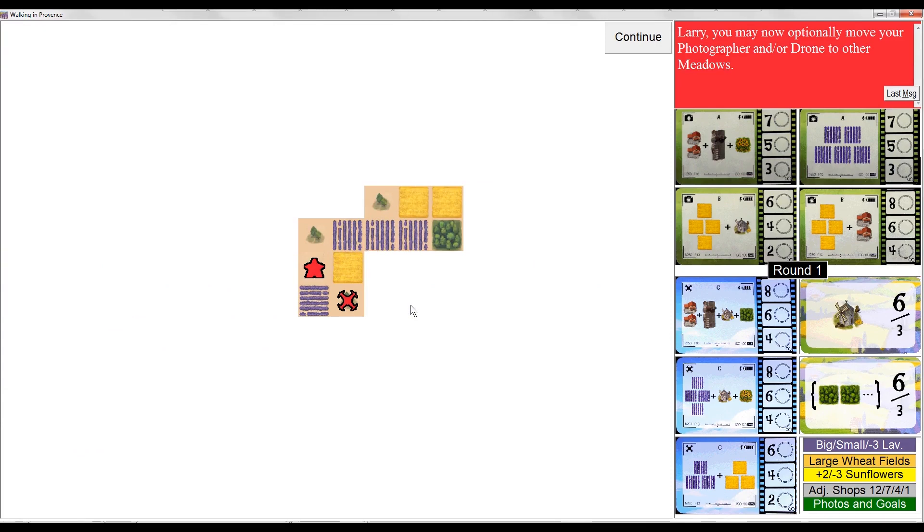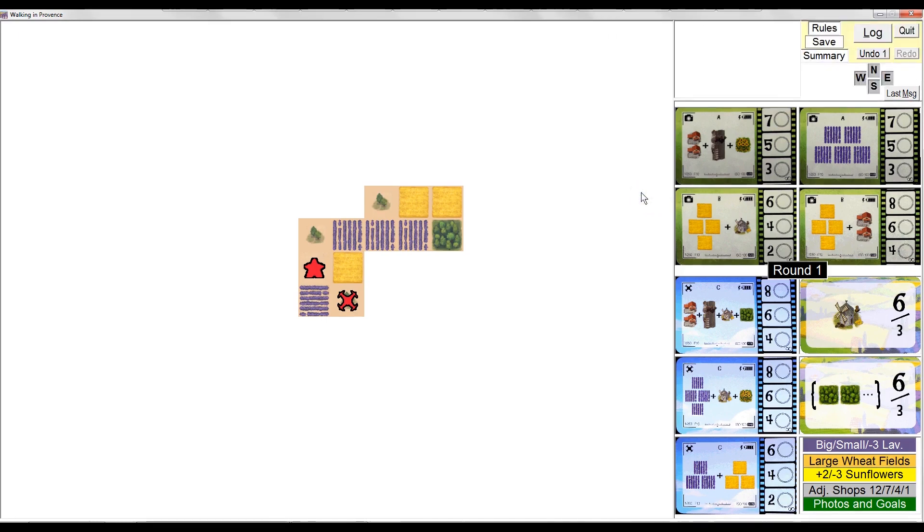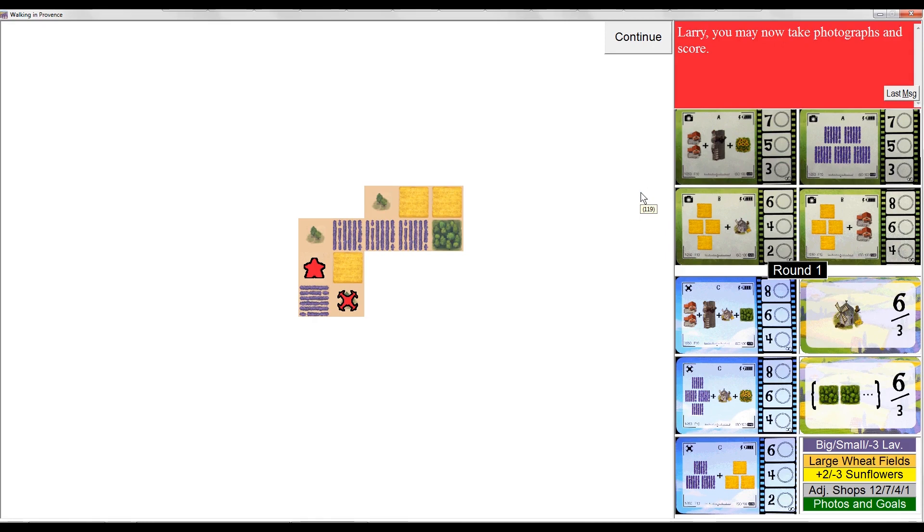You can see I've already created three squares of vertical lavender. I could have just as easily created three squares of horizontal lavender, but I've got more room to spread out horizontally rather than vertically, so I'm going to put it here. That's really my first turn. In round one, there's very little you can do scoring-wise, so I'm going to skip the walking phase, not move my drone or photographer, and move on to round two.